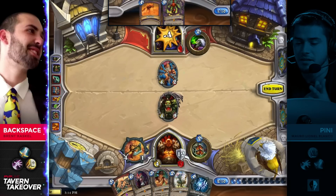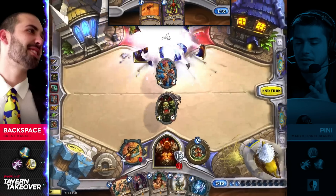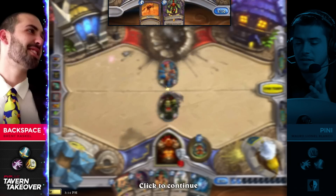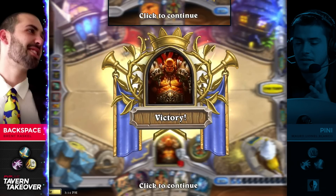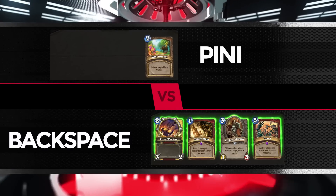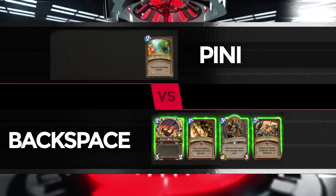This is the exact opposite of the story we saw when Dart was playing the Warrior control. We see the Wild Growth in hand for Penny. What else is he going to pick up? We'll have to wait to see what's going to get mulliganed. Shield Slam are really key cards in this matchup.